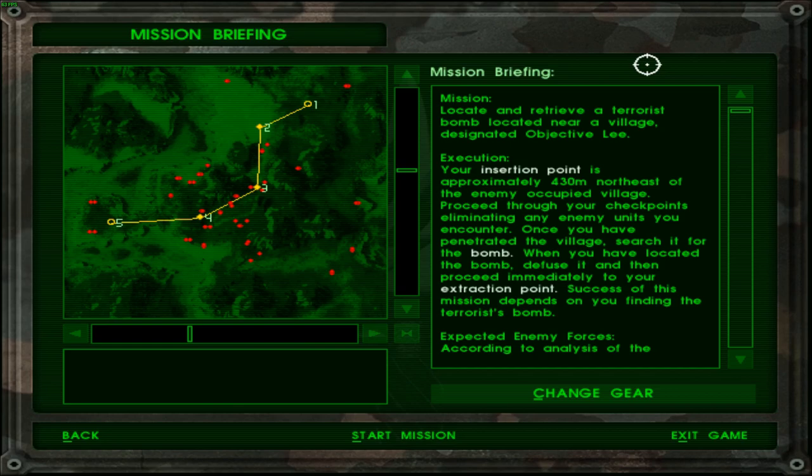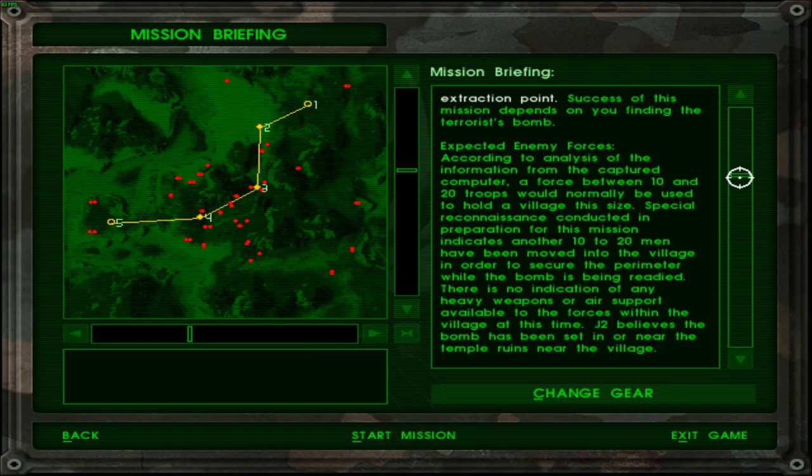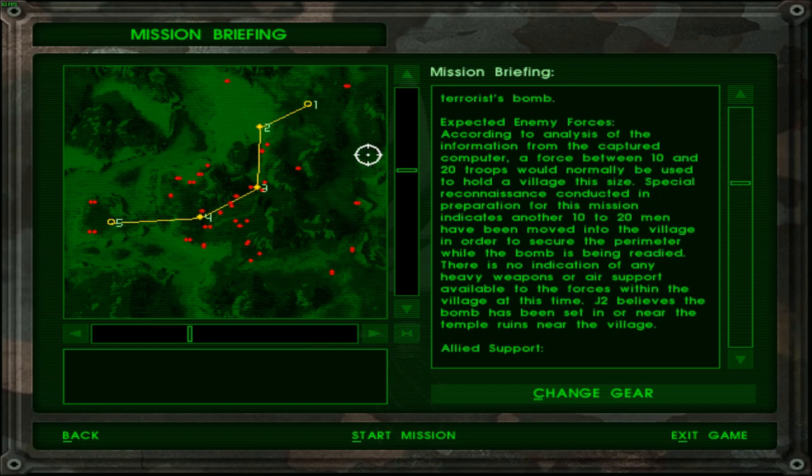Success of this mission depends on you finding the terrorist bomb. Expected enemy force: according to the analysis of information captured from the captured computer, a force between 10 and 22 troops would normally be used to hold a village this size. Special reconnaissance conducted in preparation for this mission indicates another 10 to 20 men have been moved into the village in order to secure the perimeter while the bomb is being readied.